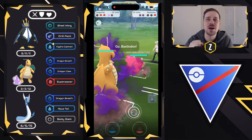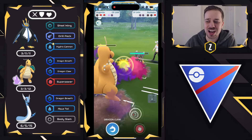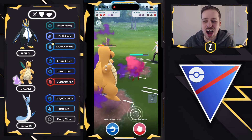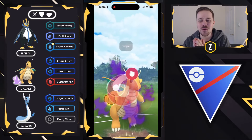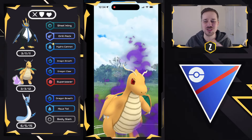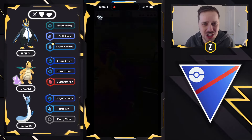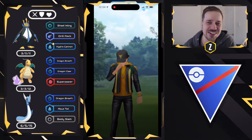We swap out right away and it's a Bastidon in the back. Everyone buckle up — prepare to see the power of Shadow Dragonite. Shadow Dragonite is an absolute monster; I love using it in the Great League. Boom, one-shot it, and that is going to be a good game. Very well played.